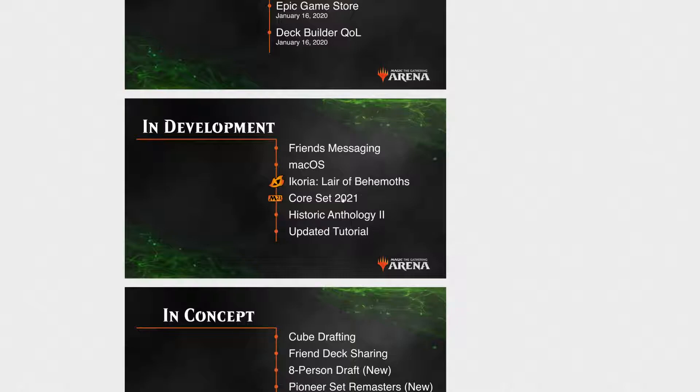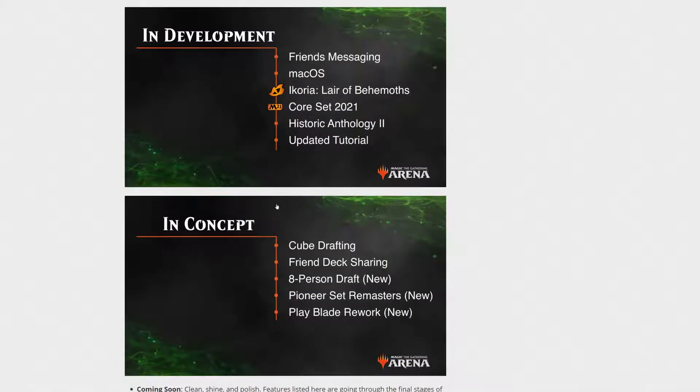I think the Updated Tutorial is meant for Core Set 2021, since they talked about both very closely in the video. Historic Anthology 2 probably doesn't take a lot of development time and just isn't super high on their priority list. macOS is really cool — that's a whole other operating system being able to play this game. Friend Messaging is something we can already do with Discord right now, so it's less urgent. Updated tutorial doesn't really matter to anyone who's already gone through it.